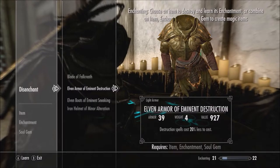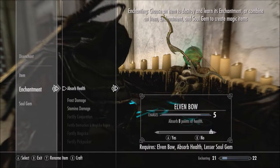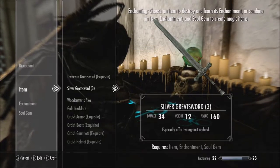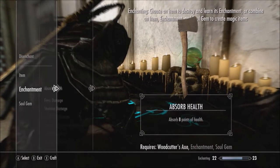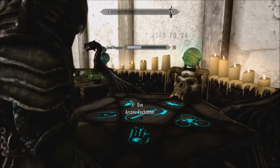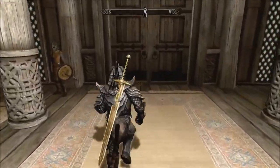We'll break down the circlet — I keep forgetting to leave that at my house. That would actually be good for selling if I'm just enchanting them onto weapons I don't want. Actually, Absorb Health is better — we'll do that instead. We'll do that with a petty soul gem, because it's not going to be worth much, but it gives me experience.